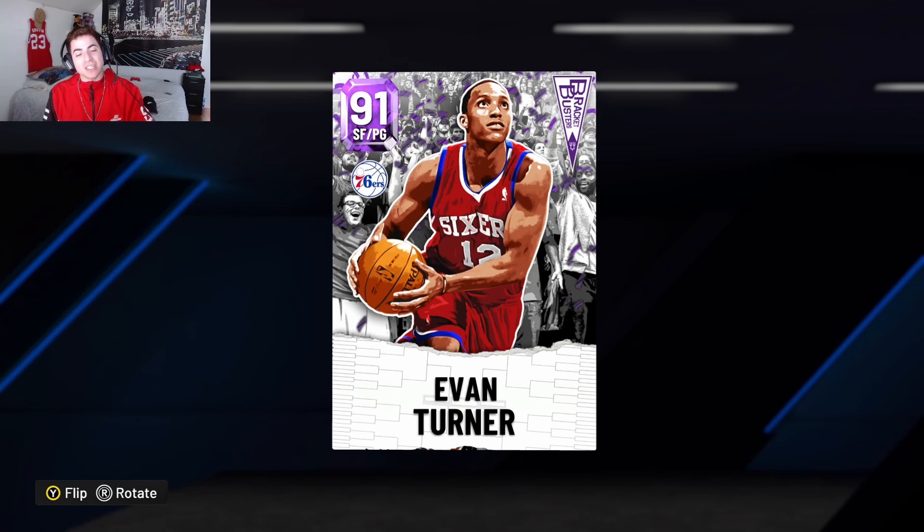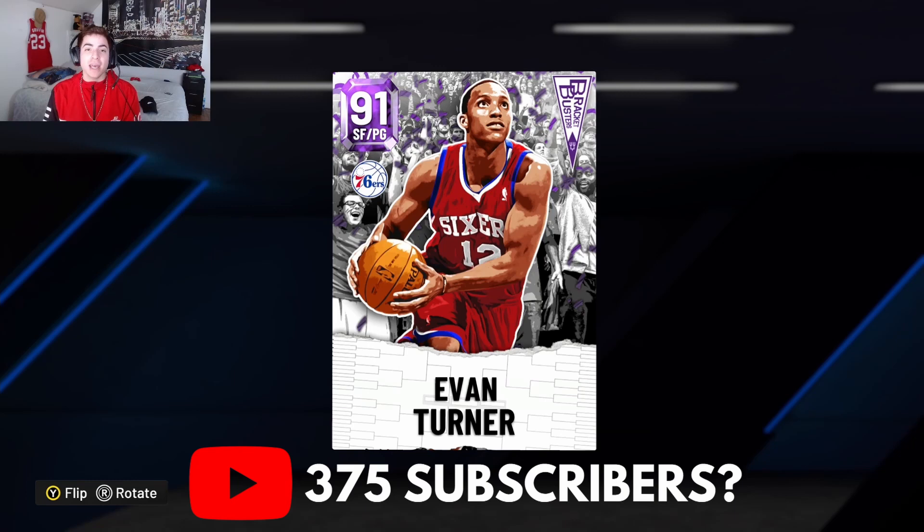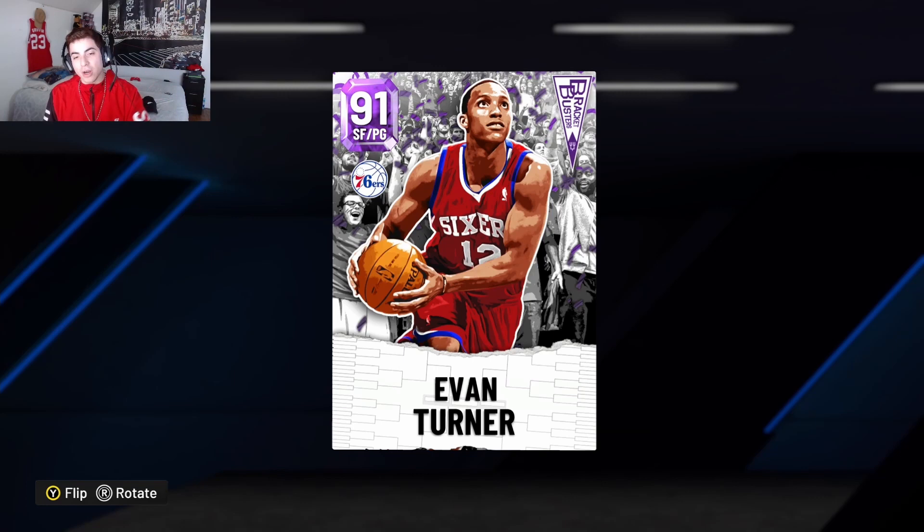What's going on YouTube, it's your boy Lou back again. Today's video is on the Evan Turner card that came out with the Bracket Busters promo. If you're brand new to the channel, subscribe — we're on the road to 375 subscribers by the end of March. Hit that like button to help the algorithm. Comment down below what's your favorite card from the promo. I think mine has been D-Wade and that pink diamond tile, which is pretty damn good.